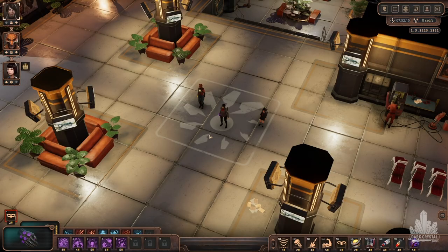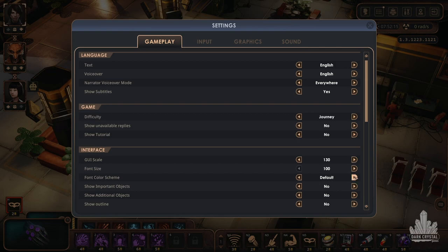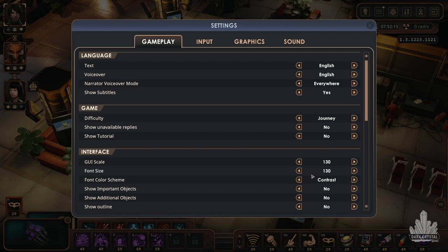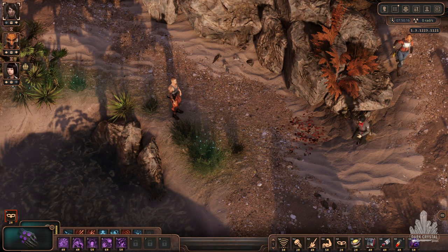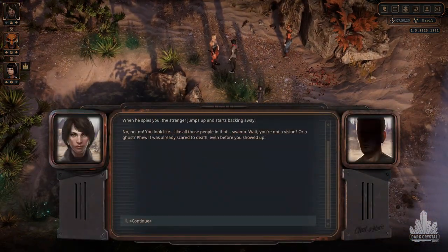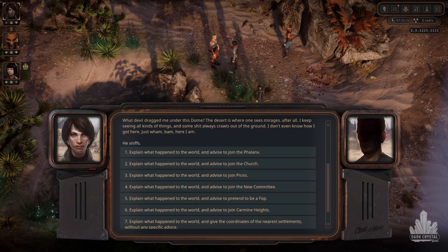Additionally, we made a special interface mode for those who prefer to play on large monitors or TVs. Now you can activate the settings and increase font and contrast. Remember the random event with the Cronus employees lost in space and time? Now they will actually go to the faction cities you direct them to. Some will live a quiet and measured life for as long as possible under the dome, while others may become traders with an assortment of valuable — or not so valuable — equipment.